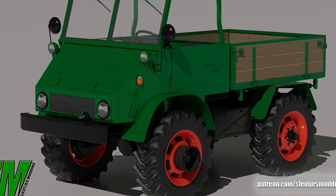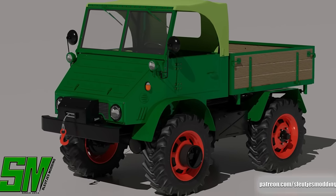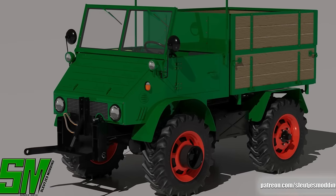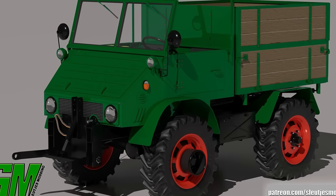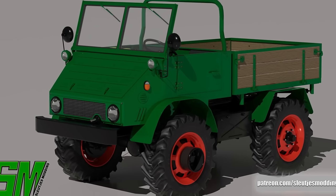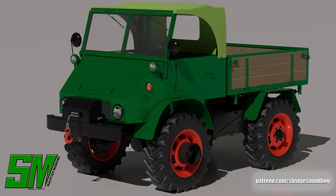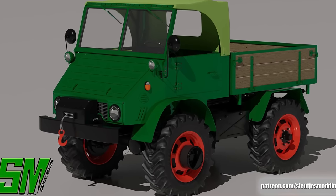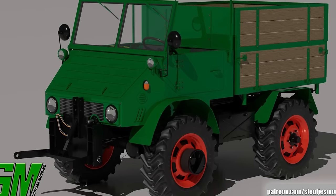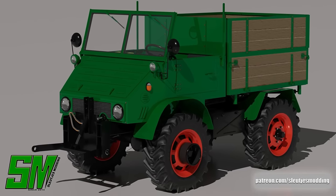Next up, Slucious Monning dropped the first renders of their new mod — the Mercedes Lizard U411 Unimog. Looks like we're going to have a few different customization options including different beds and a cover for the cabin, in addition to a winch and what looks to be a three-point attacher on the front. PC players have had access to a Unimog mod for a while now, with them being very popular in real life. Now is the time for console players to finally get their hands on one as well. The mod is still being worked on, but Slucious Monning works fast, so I'd expect to see this in-game in the next week or so, maybe a submission for testing within the next two weeks — just a guess.